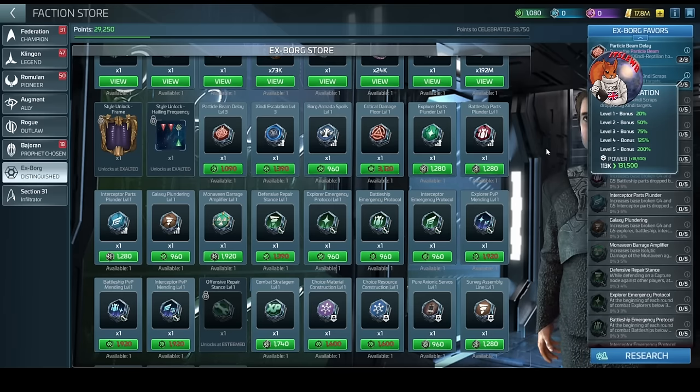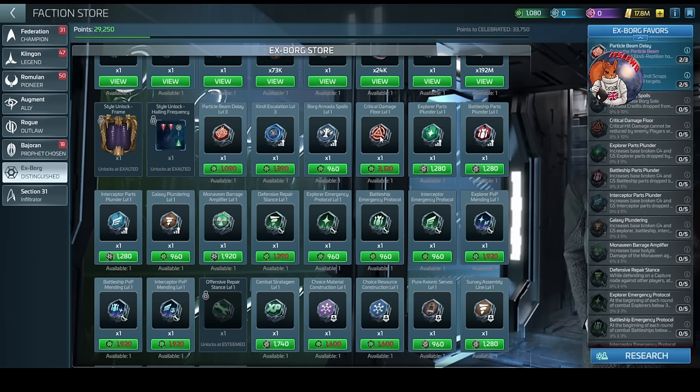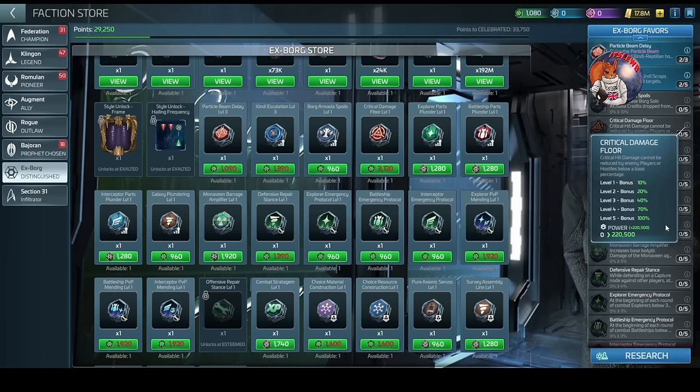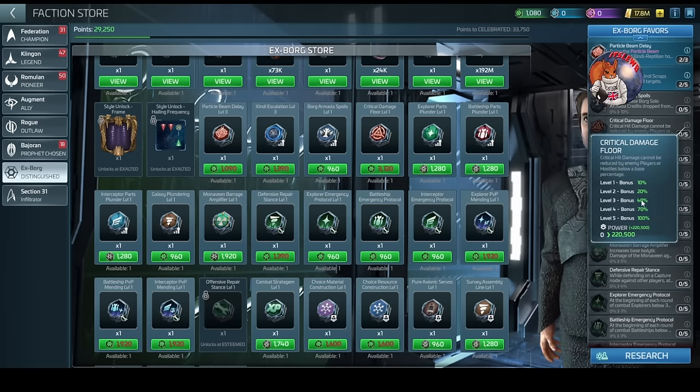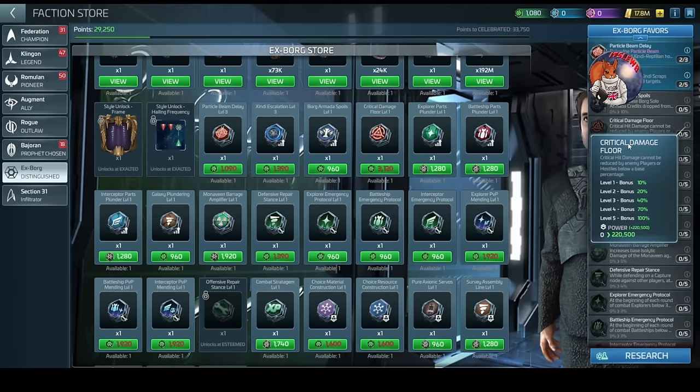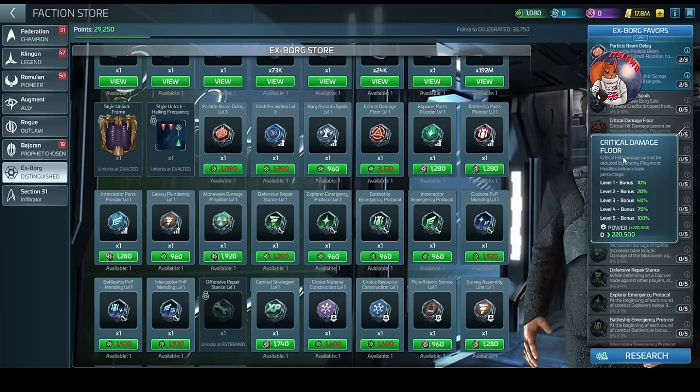The third favor that's really important is Critical Damage Floor. This allows you to set a minimum for your critical damage - so when the hostile removes 500 and eventually 1,000 critical damage, it cannot go below your critical damage floor. If you have this at 10, your critical damage will never go to zero; the bottom it'll ever reach is 10. All the way through level five you end up with a 100 bonus.